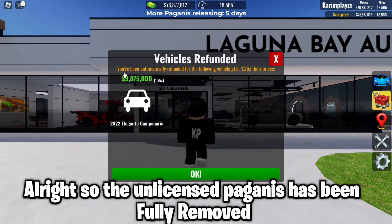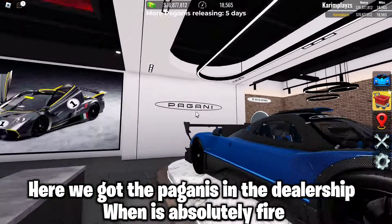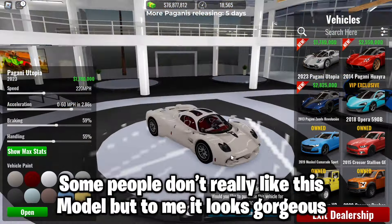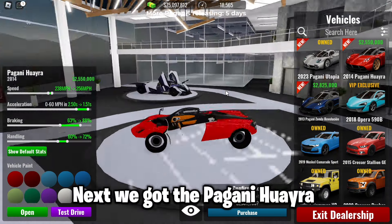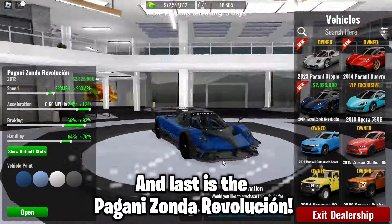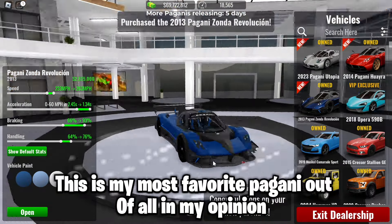Alright, so the unlicensed Paganis have been fully removed. We got the Paganis in the dealership, which is absolutely fire. First, we got the Pagani Utopia — some people don't really like this model, but to me it looks gorgeous. Next, we got the Pagani Huara; this car costs 2.5 million and I actually like this Pagani. And last is the Pagani Zonda Revolution — this is my most favorite Pagani out of all, in my opinion.